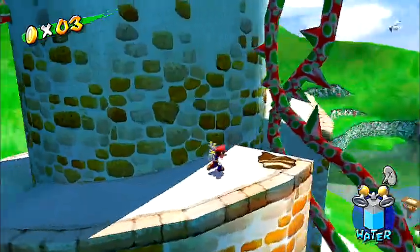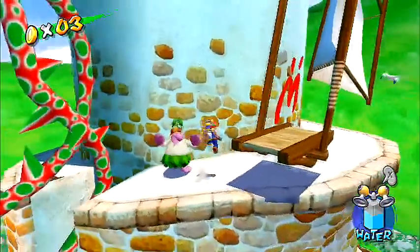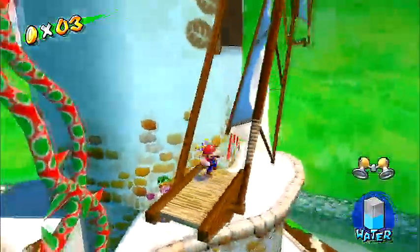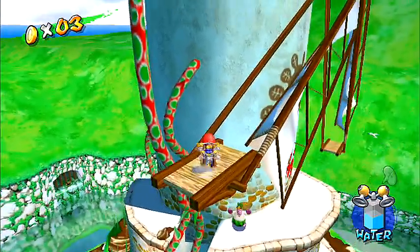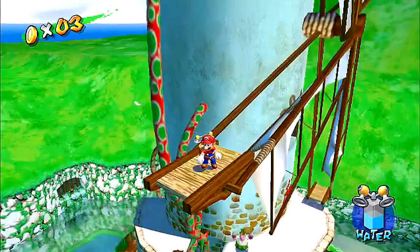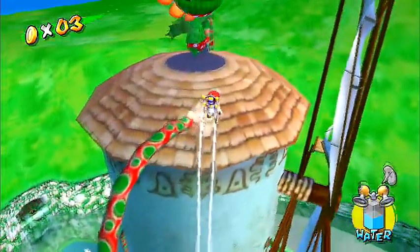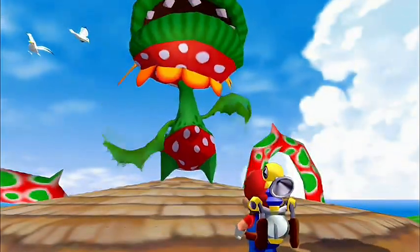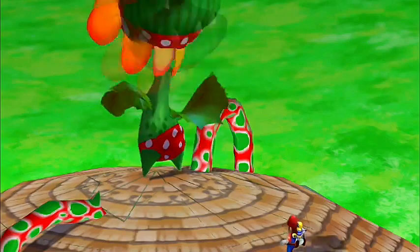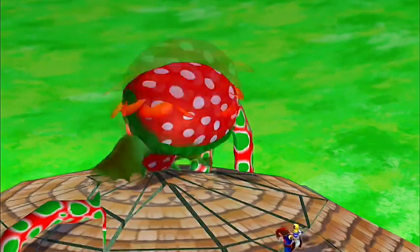There we go, making these jumps here. Try to jump around this thing. There we go. Jump on this thing — it should take us up to the top of the windmill. Too slow, go faster. There you are. Shine up top of the windmill. Alright, pass time.